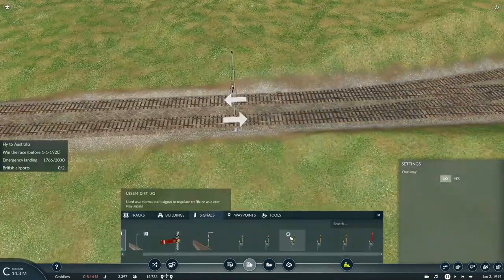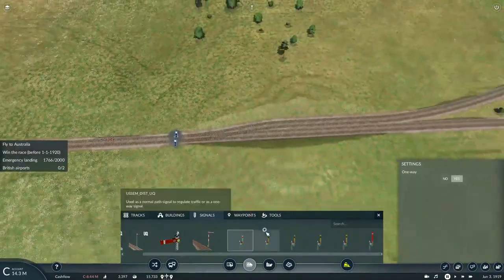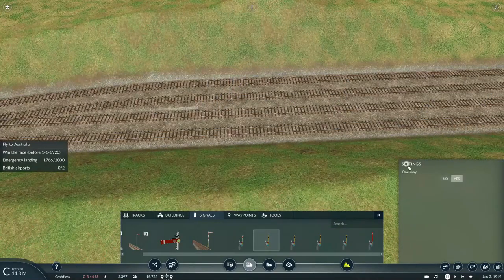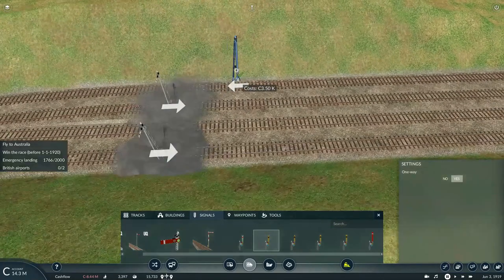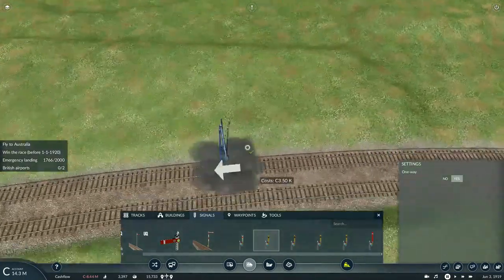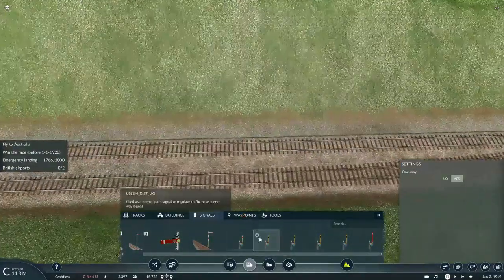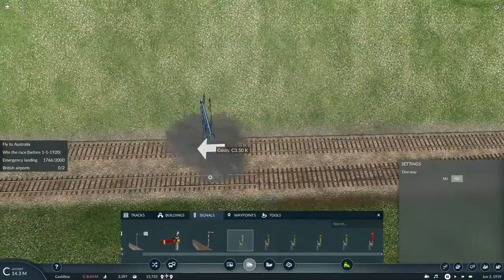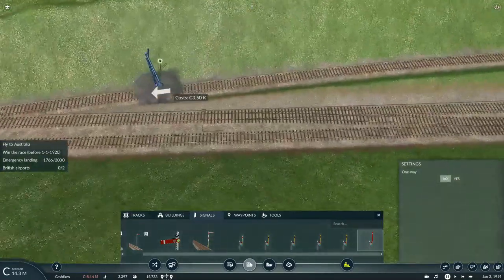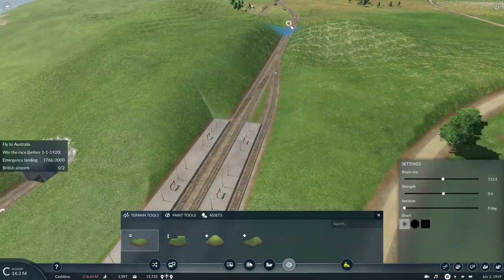We'll replace these signals here, and set these up as one-way on these routes. Then we'll add signals here, and a home signal for the delivery of the departing train on this siding, which will be reserved for delivering food.